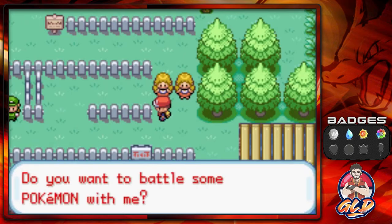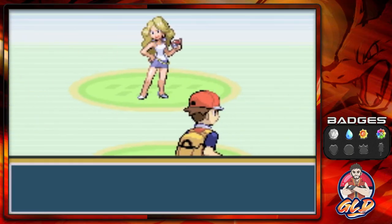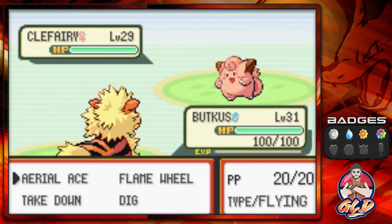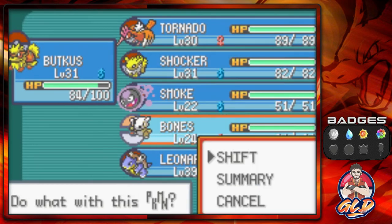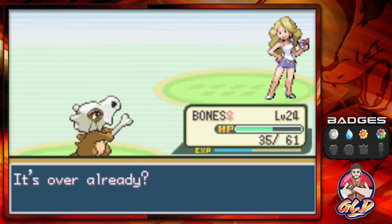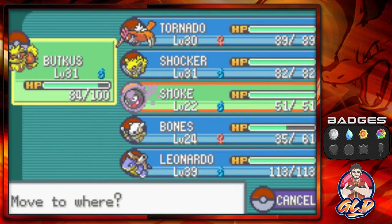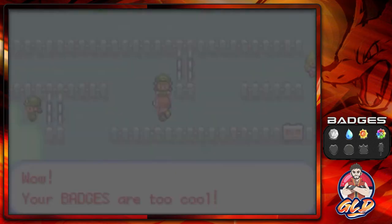A trainer asks if I want to battle — sure! Taking on Beauty Sheila coming out with a Clefairy — Takedown and Flame Wheel for the win. She's coming out with a Meowth so let's go with Bones Justice, Brick Break wins. Bones is getting some levels taking on Pokemon it can actually defeat. The name of the game is to evolve both Smoke and Bones by the end of this episode. Another trainer says our badges are too cool — yes, kind of like Too Cool from the WWF.